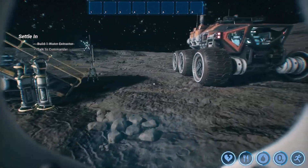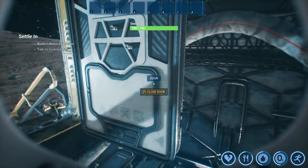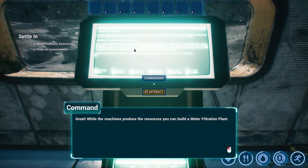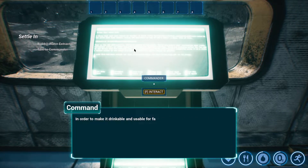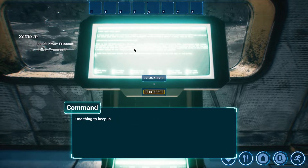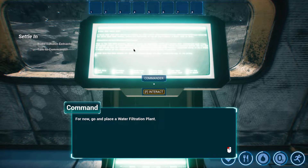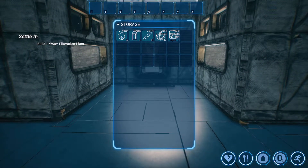The graphics look pretty good as well — pretty tidy. I want to harvest some of this other stuff but I think we're going to need a new tool. Let's go talk to her again. Got an oxygen thing — great! 'While the machines produce the resources, you can build a water filtration plant. The water from the water extraction machine is unusable. In order to make it drinkable and usable for farming it needs to be filtered — that's where the water filtration plant comes in. It needs to be placed inside a structure to work as the moon's temperature is not suitable for filtration.'